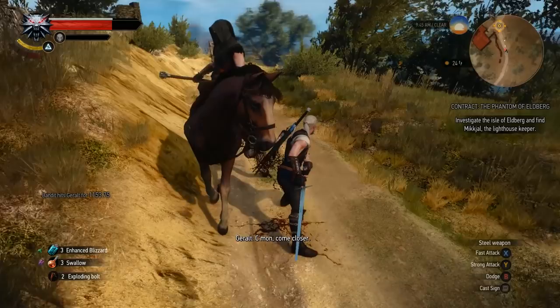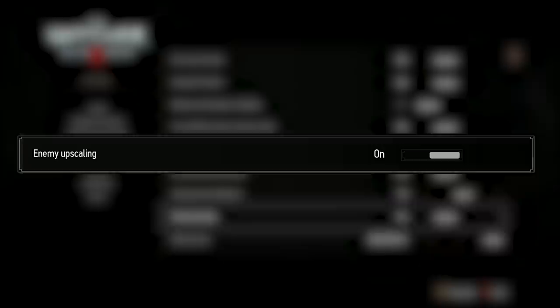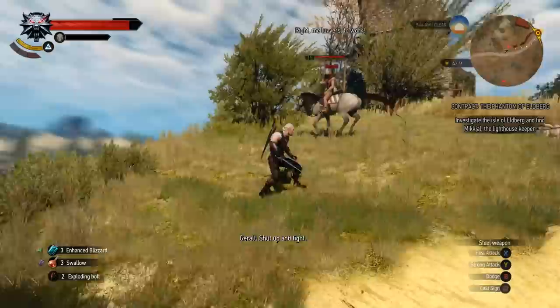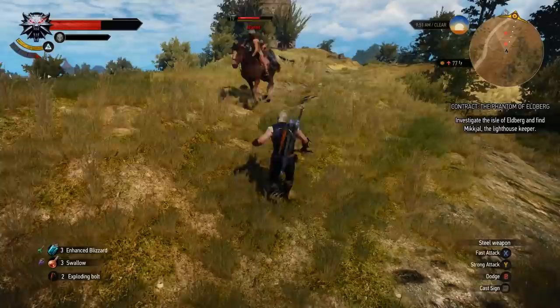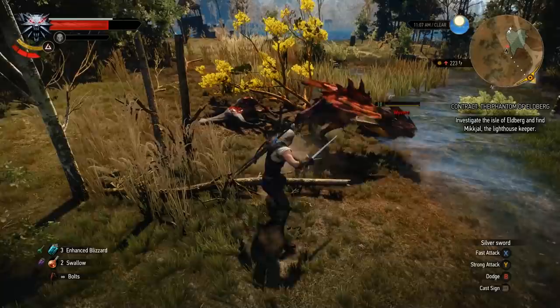Enemy upscaling in The Witcher 3 is turned off by default because it's optional — this option was actually added later in a patch, and if you want, you can turn it on manually. Even though it makes every combat scenario a bit more interesting, it doesn't make sense. When your character is higher level, a simple bandit should die in a couple of hits. With this option disabled, the world of Witcher 3 will not scale and everyone has fixed levels. Some people thought that Witcher 3 becomes really easy even on hard, so I think this was the reason why they added this upscaling mode.